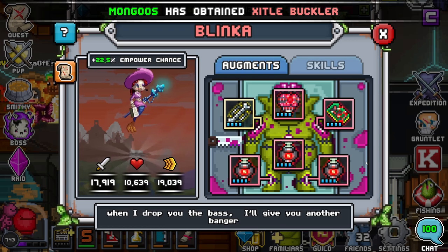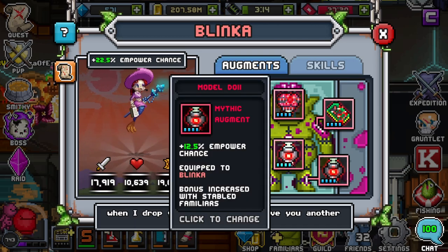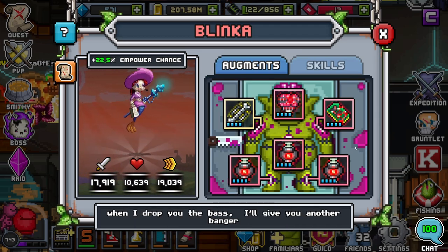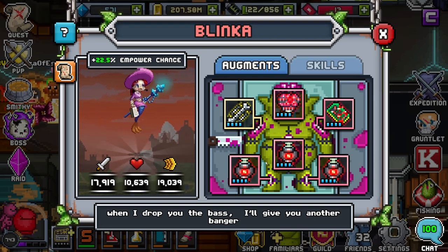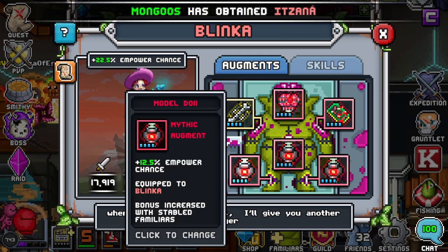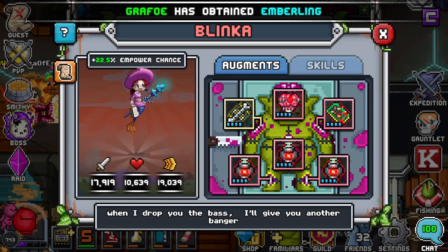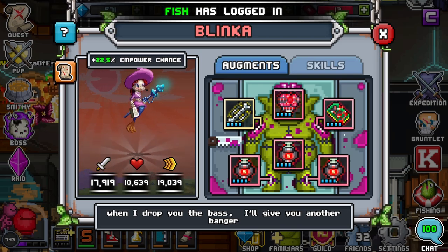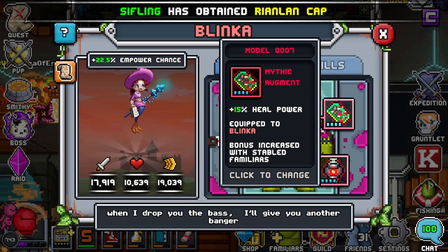Speed is probably the second best thing to put on her, but the only real thing you should actually be putting on her pump-wise is In Power. You don't need mythic In Power pumps — epics will do, legendary is your ideal, but mythic is the best case scenario. I only have mythic ones because I keep rolling empower enchant pumps and figured I had extras, so that's why she has mythic. Anyway, for the pumps: In Power.